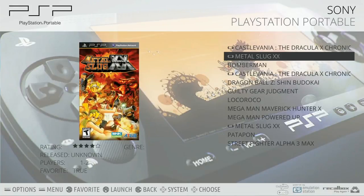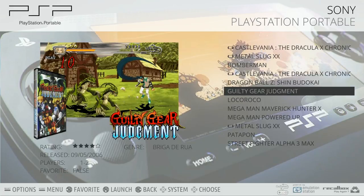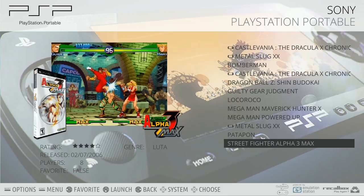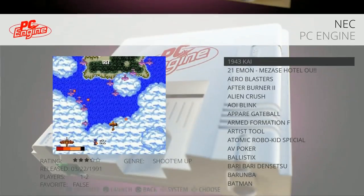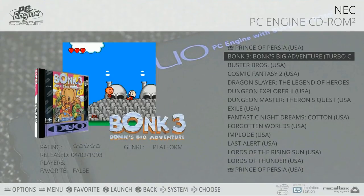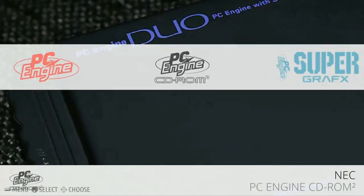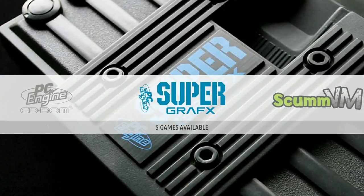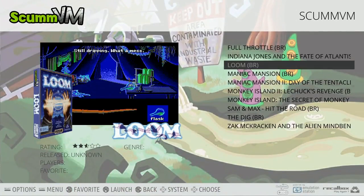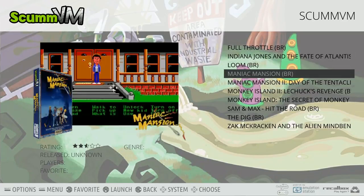PSP portables: 10 games - Metal Slug XX, Bomberman, Castlevania, Dragon Ball, Mega Man, Street Fighter Alpha 3 Max. PC Engine: 290 titles. PC Engine CD-ROM 2: 19 games. These CD games take up a little more space. Not having video snaps is really going to allow you to have such a large collection. ScummVM: I'm a little concerned here because it is in Portuguese, so you might have some issues with these games. Heads up on that - don't have high hopes for these.